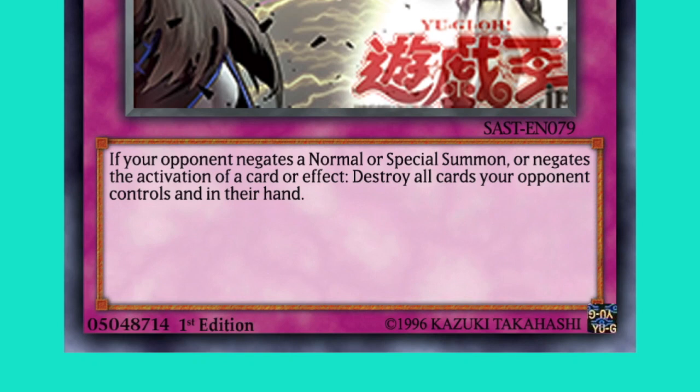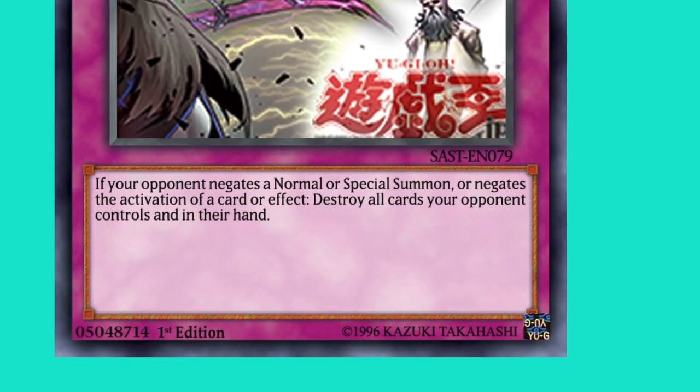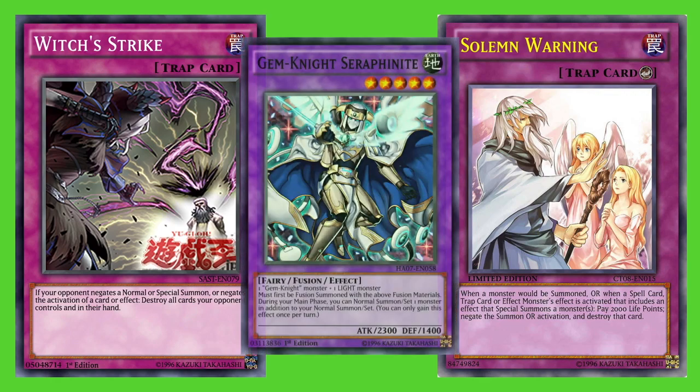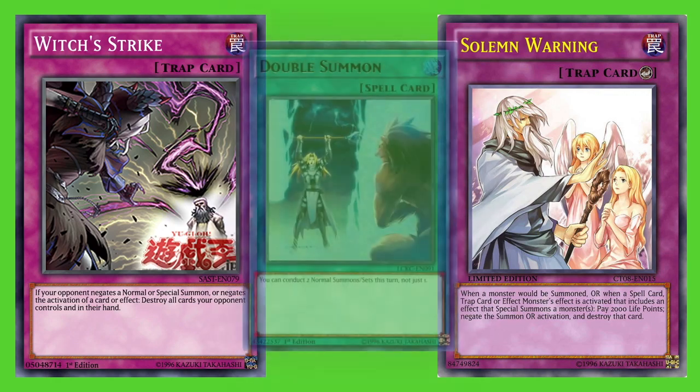We're going to talk about the commonly asked questions in reference to Witch's Strike since its announcement. The first part of the card refers to negating the normal or special summon of a monster — so that means if the normal summon or special summon of a monster is negated. That includes your regular normal summon, or any additional normal summon you might get from a card such as Gem Knight, Seraph Knight, or Double Summon.